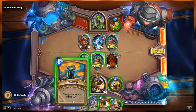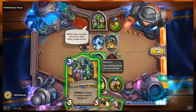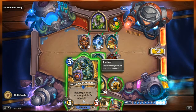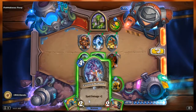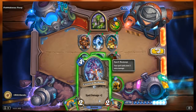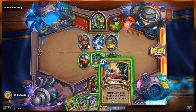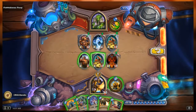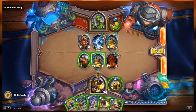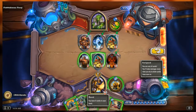Our hand starts with Humility, a spell that changes a minion's attack to 1. Then we have Aldor Peacekeeper, a 3/3 with battle cry: change an enemy minion's attack to 1. Then we have the Evolved Kobold, a 2/2 with spell damage, and Consecration - deal 2 damage to all enemies. Finally, Enter the Coliseum - destroy all minions except each player's highest attack minion. We are Paladin, so our hero power summons a 1/1 Silver Hand Recruit, and there are no cards in either of our decks.